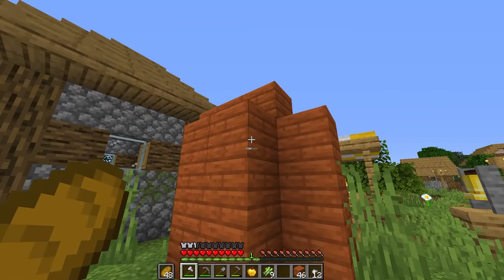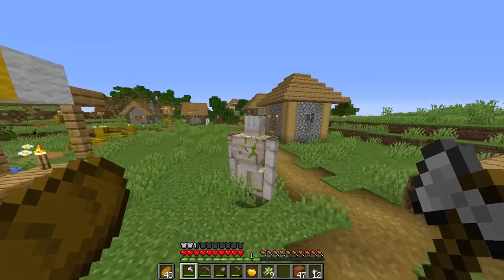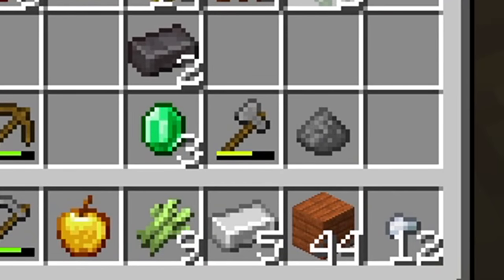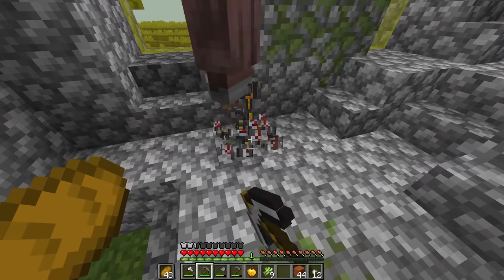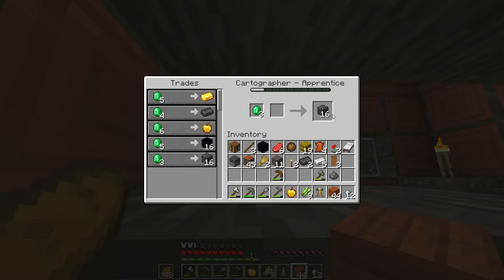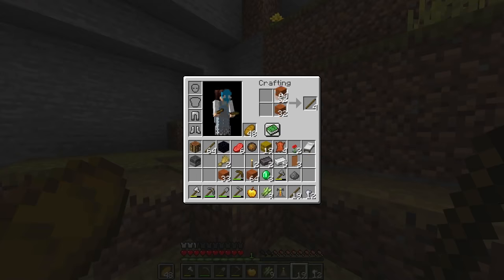We have somehow successfully trapped an armorer, a cartographer over there, and the fletcher as well — the one that gets us the emeralds. Ooh, what you got? Five iron. Let's go. And a cleric too. I'm going to take this and make another cleric. Oh wait — we can already buy bedrock! I'm going to do it. Wait, am I? No no — I've got to save my emeralds. I'll do it when I know I can afford it.